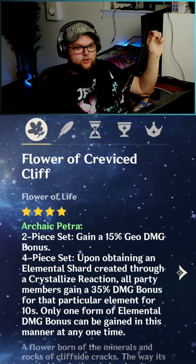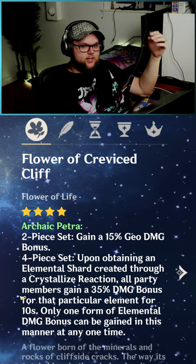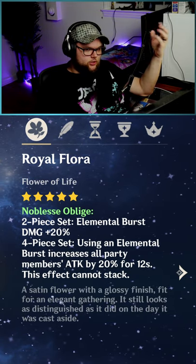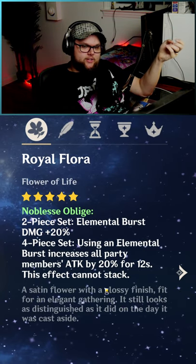As a support, the Archaic Petra artifacts work really, really good. Getting an extra 35% elemental damage bonus for a particular element is amazing. Or a full four-piece of the Noblesse set makes a huge bit of sense here, because her burst is going to do a ton of damage anyways and it provides an extra attack buff.